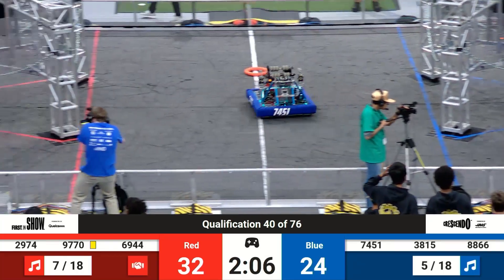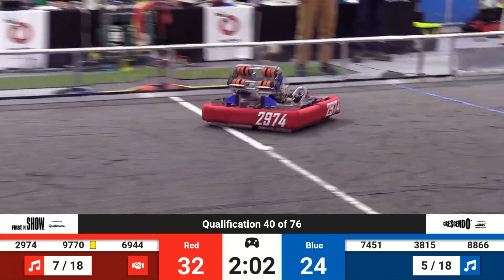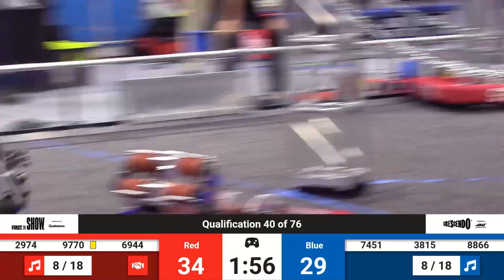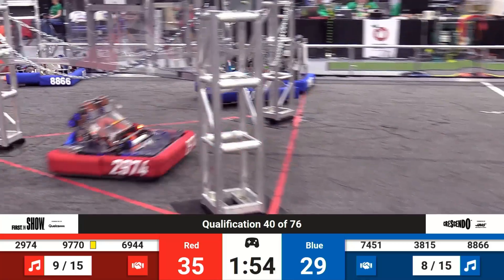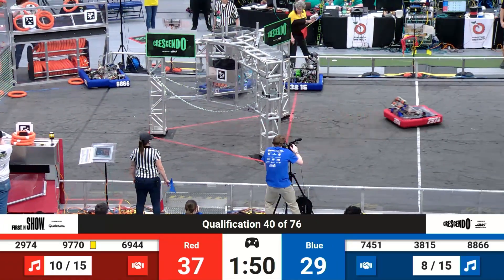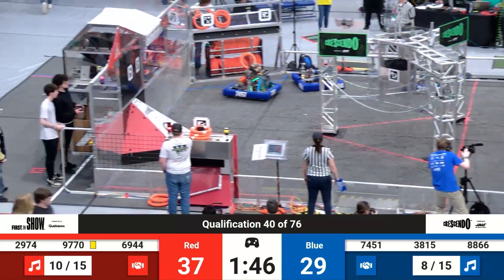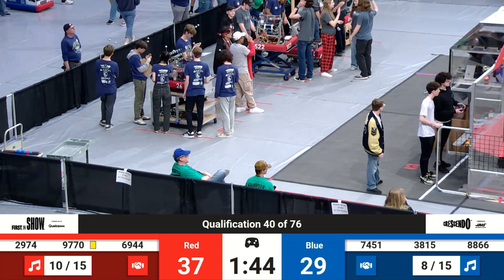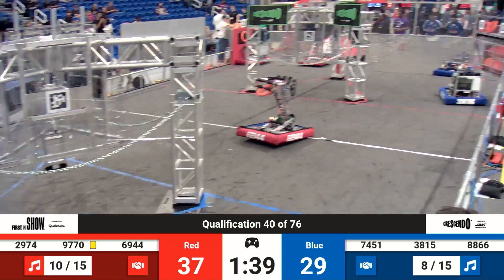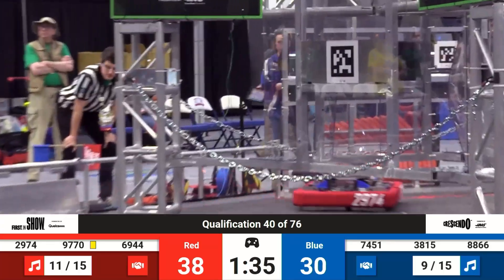Now the human players have control as 88-66 Innovation Robotics and 38-15 North Forsyth Raiders score 2 back-to-back. That was a 4-point swing as now the Red Alliance is ahead. Both alliances now have the cooperation bonus in play where they only need 15 points in order to score a melody ranking point. The Red Alliance has 10 of the 15 required, the Blue Alliance with 8 of the 15 required, as it's a 38-30 score.